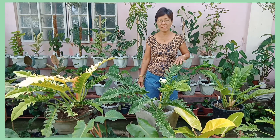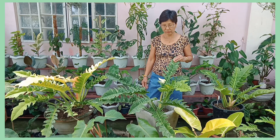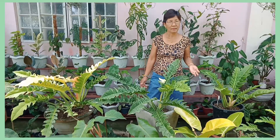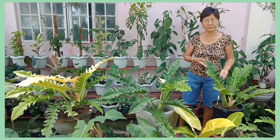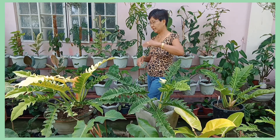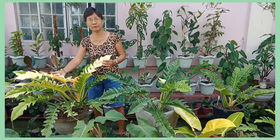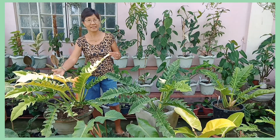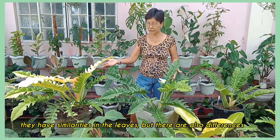Ngayon po ay papakita po sa inyo ang pinagkaiba ng tatlong philodendron na halaman. Ito po si Ceratom. Ito po si Ring of Fire. At ito po si Golden Ceratom. Pare-parehas po sila ng shape ng dahon pero meron po silang pinagkaiba.